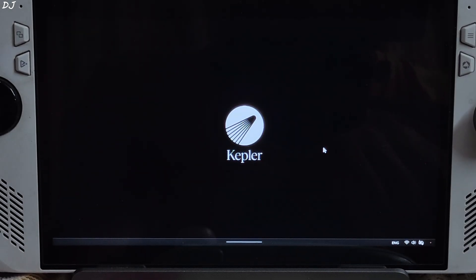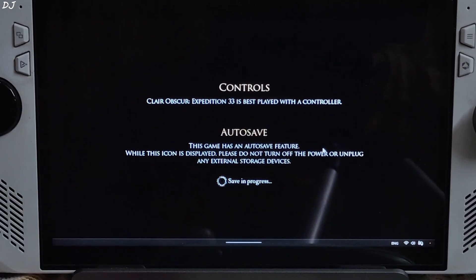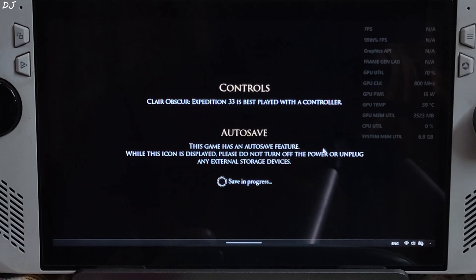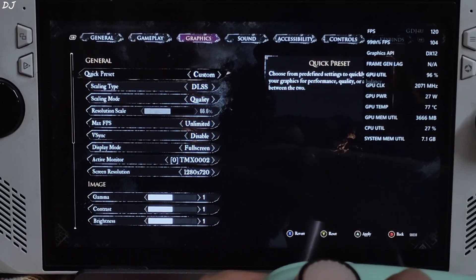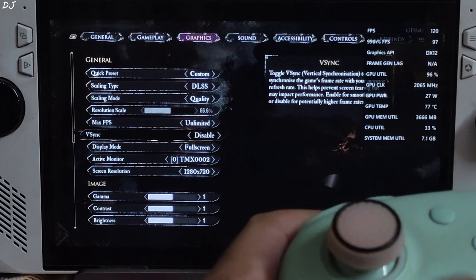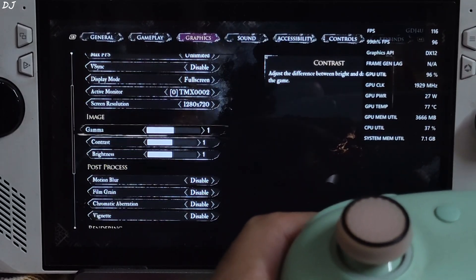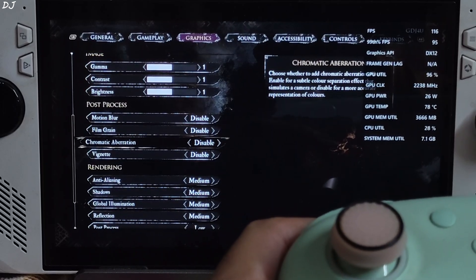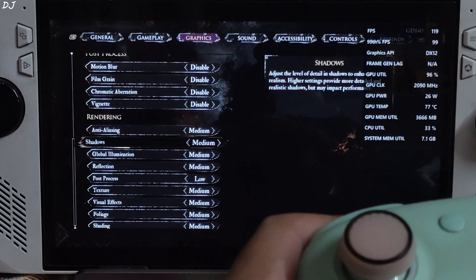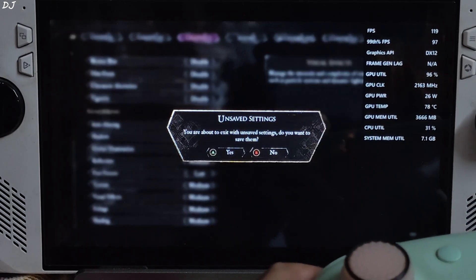Launch the game. Make sure you are not using a third-party overlay like Afterburner or RTSS, otherwise OptiScaler's hotkeys won't work properly. I'll use Adrenaline's overlay to show performance metrics. In Graphics Settings, I have set the upscaler to DLSS — this means the mod is working — using the Quality preset at 66.6% resolution scale. No FPS cap applied, motion blur disabled, display mode fullscreen at 720p, post processing disabled, everything set to Medium except post process which is set to Low. Apply the settings.